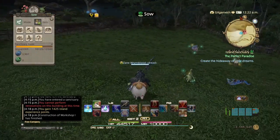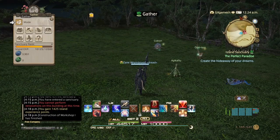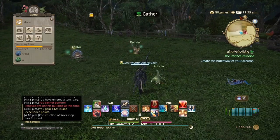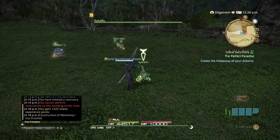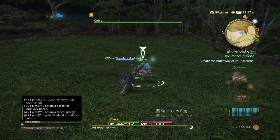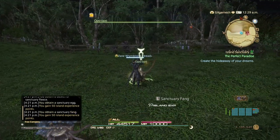Your animals will give you 50 points of experience every single time you gather their leavings. This is once per day and usually happens in the morning. When you reach the maximum of 20 animals, you will be able to get a thousand points of experience every single day.